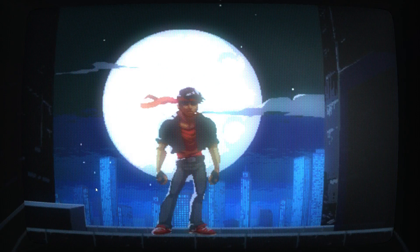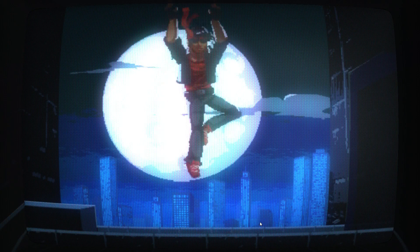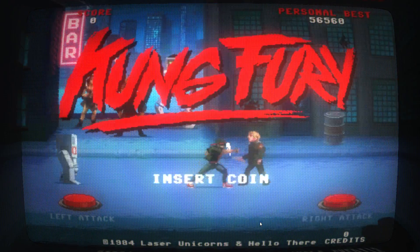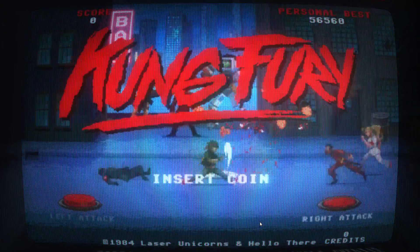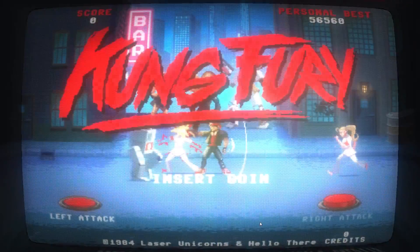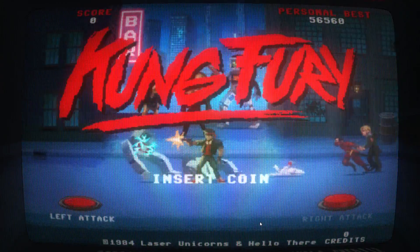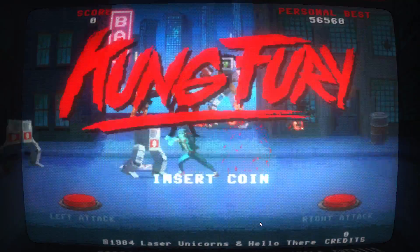Hey there folks, Aldershot here, and today we're going to play a little bit of Kung Fury. It's developed by Hey There AB, and it's on sale on Steam at the regular price of $2, so it's a bit of a cheapie. It's essentially a One Finger Death Punch ripoff, but the production value is amazing. You can see it right now through the title screen — it's done in this cool 16-bit art style, CRT screens and everything. It's pretty neat.